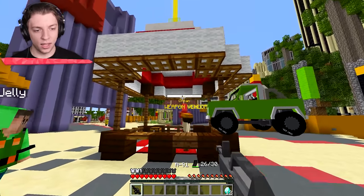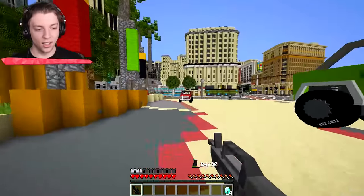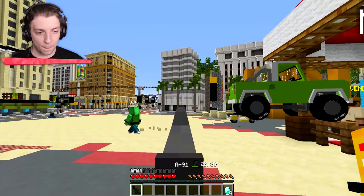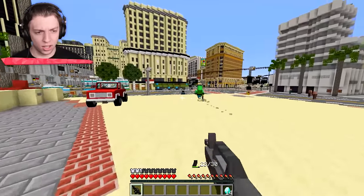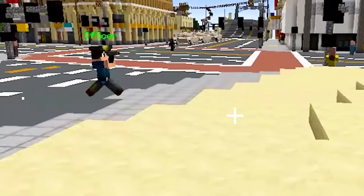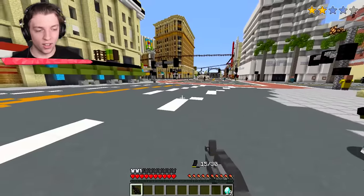Get out of the way, civilian! They dropped diamonds — nice, this is amazing. I'm gonna start shooting. That was a terrible shot. There's a cop here — whoa, Jelly, he's shooting back! Shoot him! That's what you get. Diamonds — oh, thanks for the diamonds, Jelly.